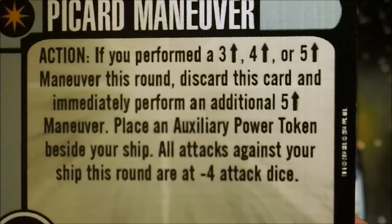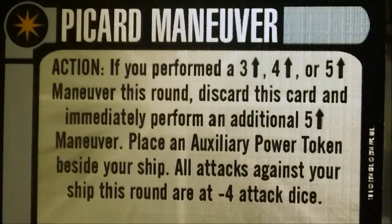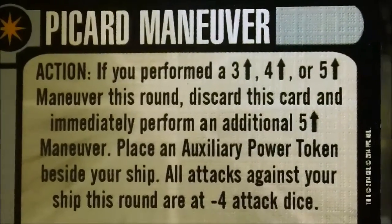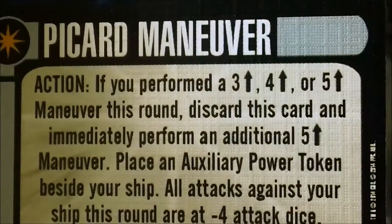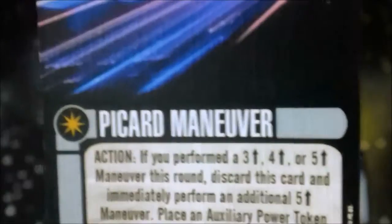As an action, if you've performed a three, four, or five straight forward maneuver this round, you can discard this card and immediately perform an additional five-straight maneuver. Place an auxiliary power token beside your ship, and all attacks against your ship this round are at negative four attack dice. Very nice for getting out of a bad situation.